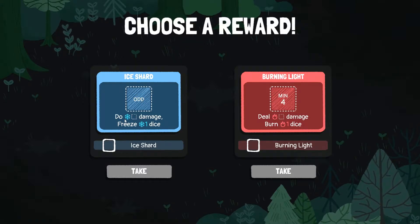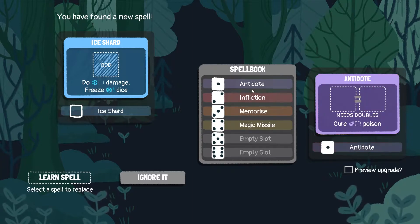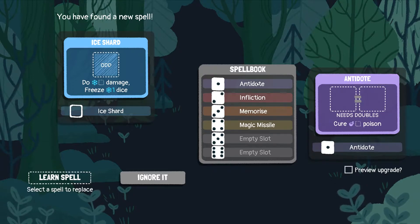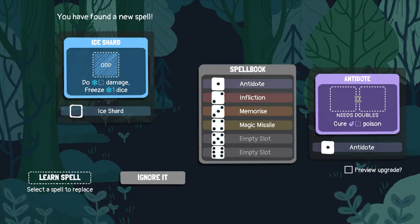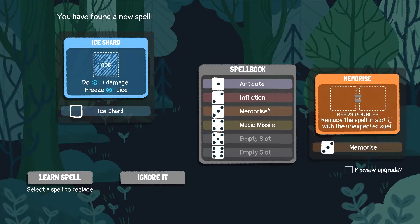I really don't want this antidote. Two damage, freeze one dice. Two damage, burn one dice. We're gonna take the ice because ice is really OP. Oh my god — so it changes our spell book forever. I'm gonna replace this antidote, I don't want it.